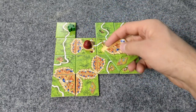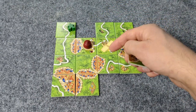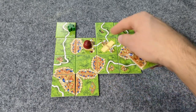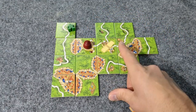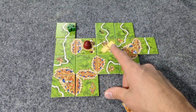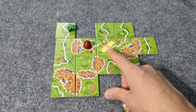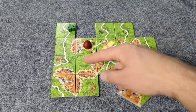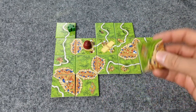Even though the pyramid was already scored, it is still possible to place a tile there and put one meeple on an Acrobat space. That meeple will just sit there all game waiting to give you five points at end game, since you won't be finishing a new pyramid without another adjacent tile.